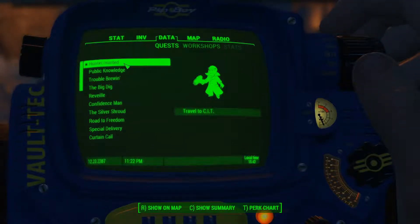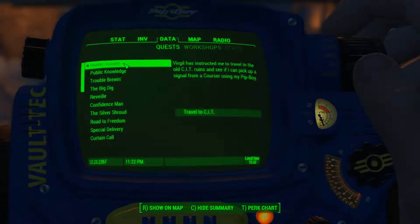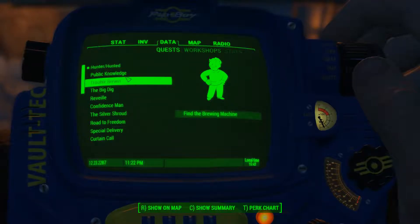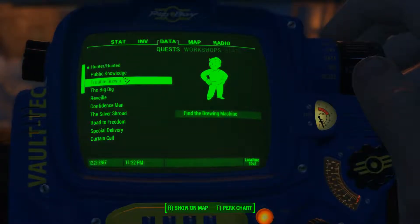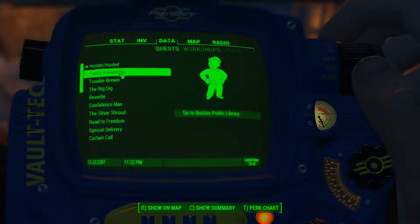Let's see what's what with regards to quests. I can travel to the Cambridge Institute of Technology, where I'm looking for an Institute courser. I can pick up signals using the radio on my Pip-Boy. But I have some other things I could do, because that sounds like a major quest type thing. So possibly I'll have a go at something that's less of a big deal, and go back to the main quest line next time.